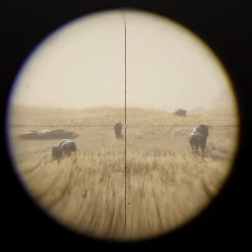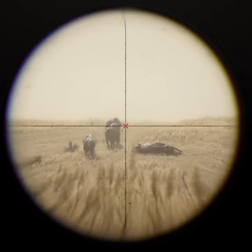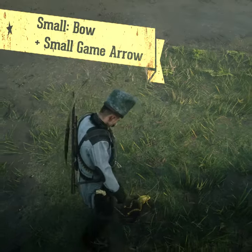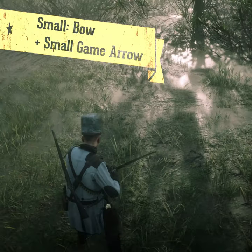To not ruin this perfect carcass, you have to kill the animal with only one shot, in most cases to the head, and with the appropriate weapon, which depends on the size of the animal. For the smallest ones, like squirrels and frogs, you should use a bow with small game arrows that can only be crafted.